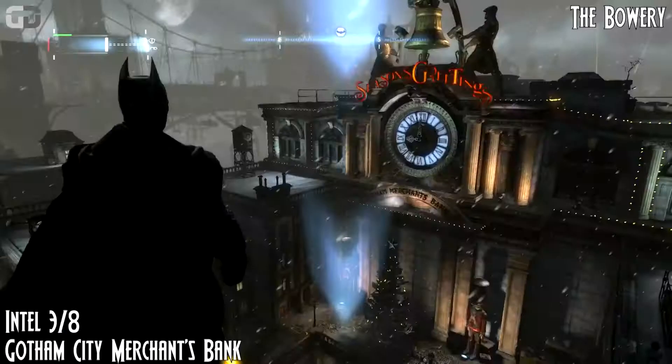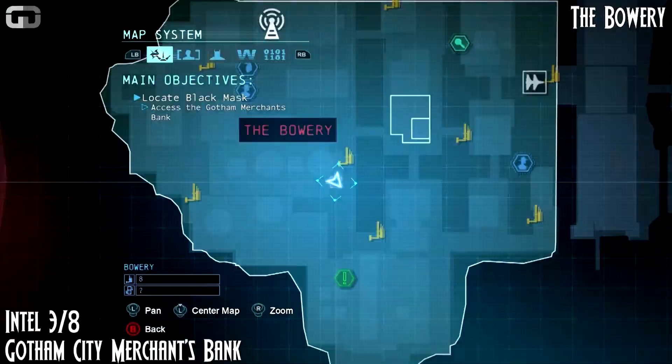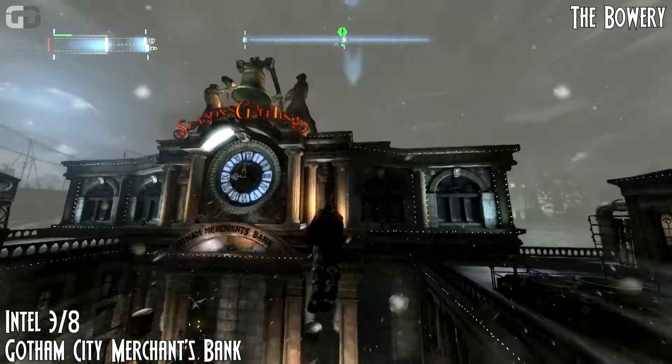This will be in the Brewery, or Balbary district — the bottom left district of the top island. This will be Gotham City Merchants Bank. On the very top, where you see the two statues hitting the bell, go underneath the bell to scan your intel right there.